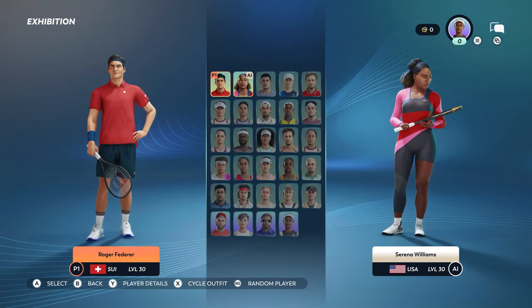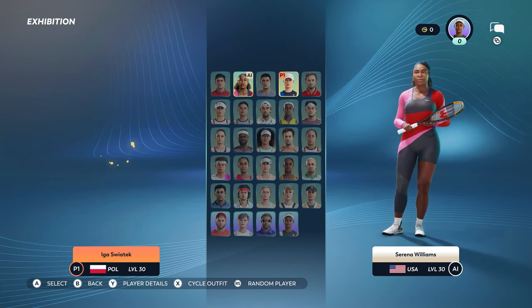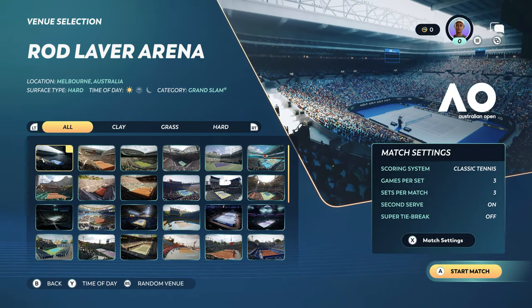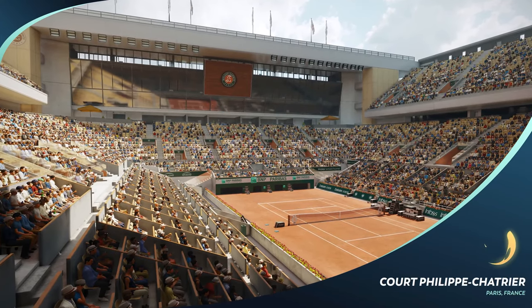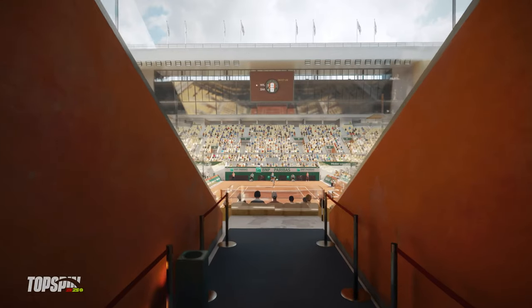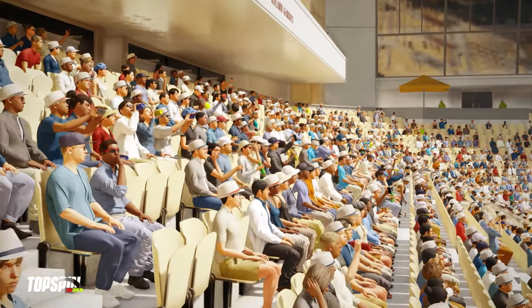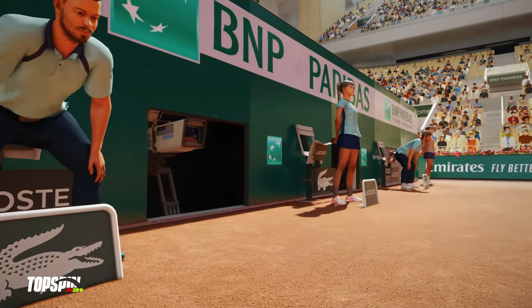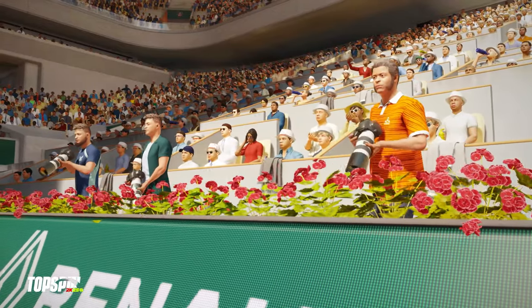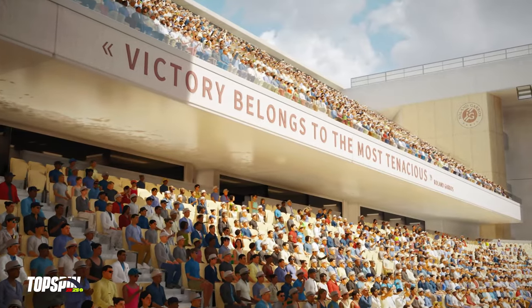Now let's start another match. This time, we're going to play a match with Serena Williams versus Iga Świątek, and we're going to play on clay in Roland Garros. Here again, you can see the visual quality of the venue with the crowd, the ball boys and girls, the line judges, the camera crew around the court, and every detail that captures the essence of Court Philippe Chatrier.